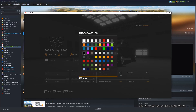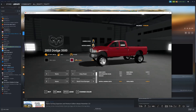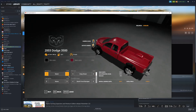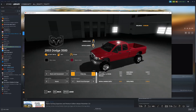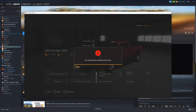We'll spawn in the Dodge Ram — it's $8,000 which is pretty affordable. We have our truck here and can customize it. You can change the rim colors — we'll go black. For the main color, I've been seeing a lot of maroon ones lately, so let's do a maroon one. You can see the top speed and other stats listed. Under attachments you can customize it further.